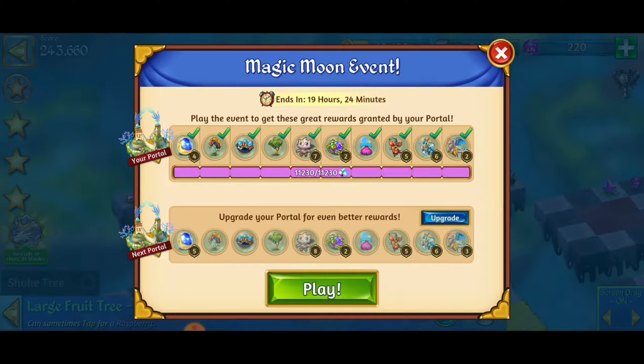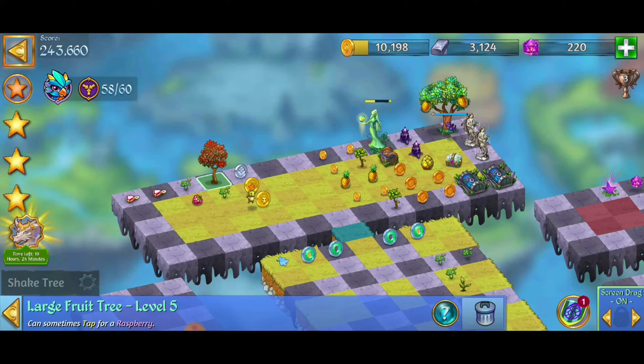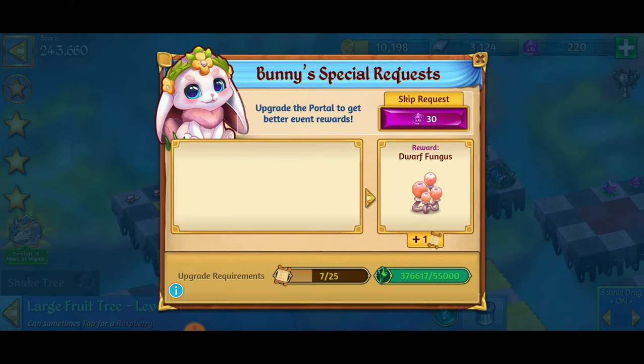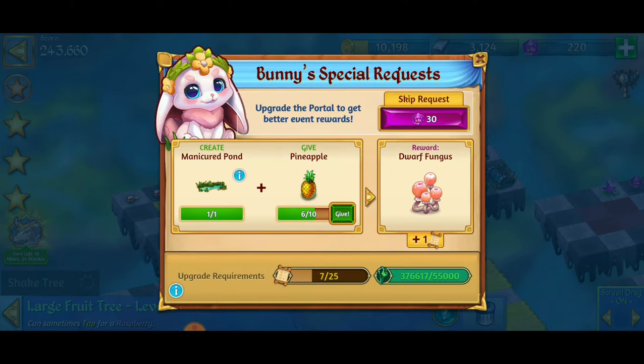This is really convenient for coin harvesting and also for the portal. When it comes to the portal, there's a really nice tip: when there's a countdown or an event going on, you can actually click on the event button in the bottom left corner, and that'll take you to your event rewards. You can click the upgrade button, and this is how you can give items from the level to the bunny's special request for your portal upgrades.